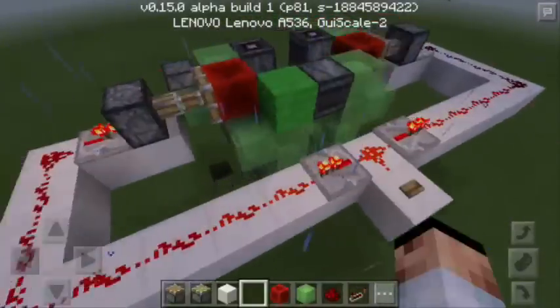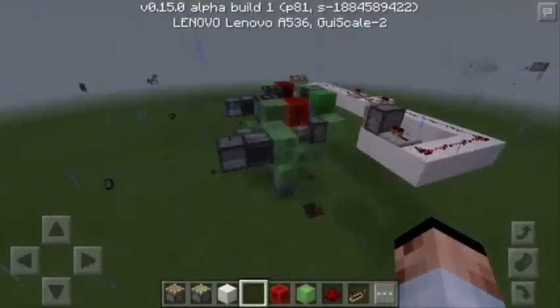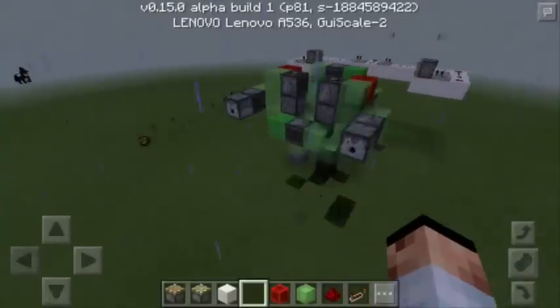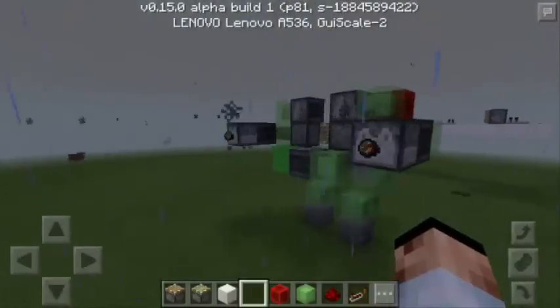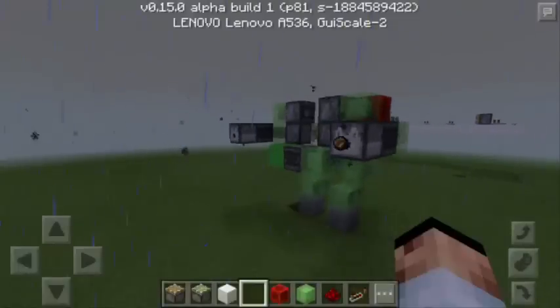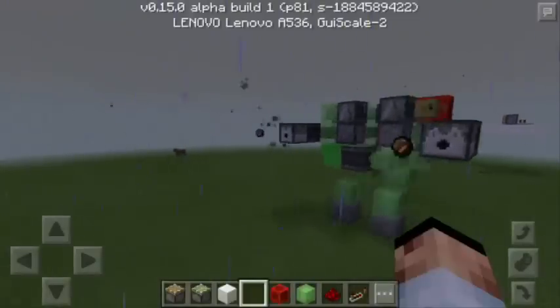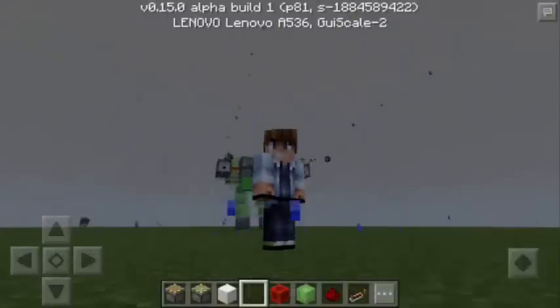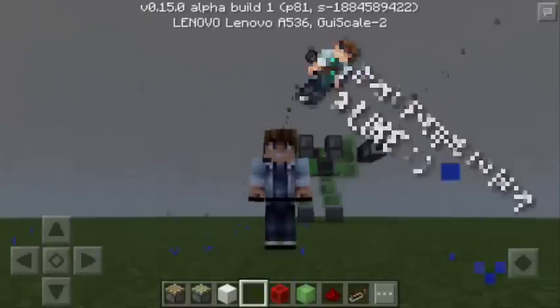Now let's push the button! There you go — as you can see the robot is now walking. This is so awesome! It seems that it is really walking. Right, left, right, left. This is so awesome! I hope you learned something from this video.